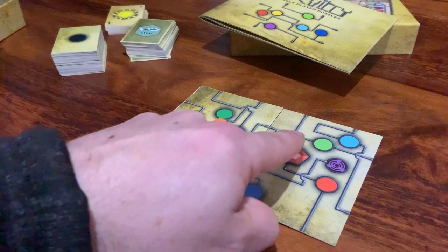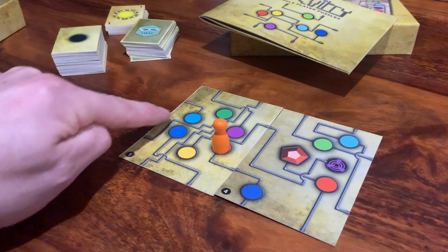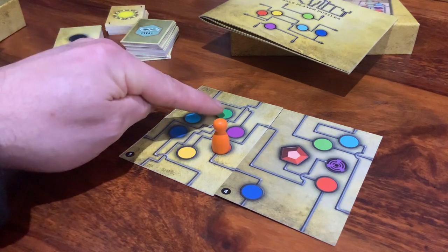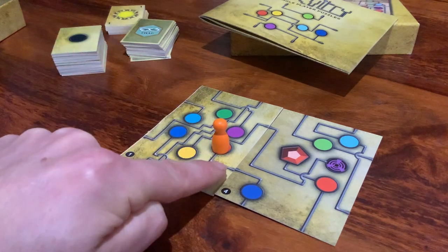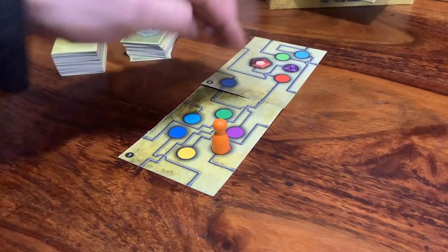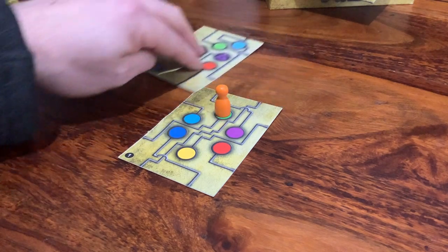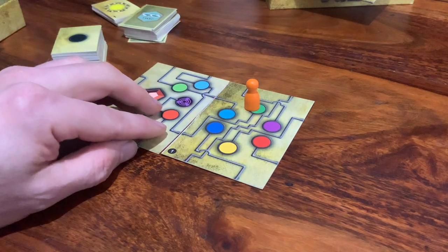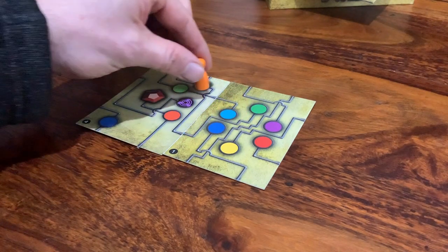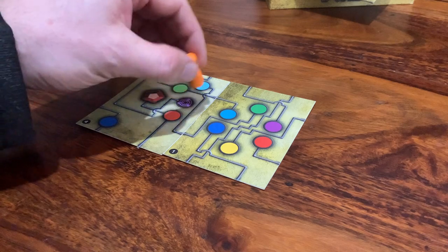So if I reverse engineer this — if I'm coming back there, I'd come back there and back there. So if I can get to there, and if I slide this up here and then go off and then come on there, then I can slide that around there and then come back on there up there.